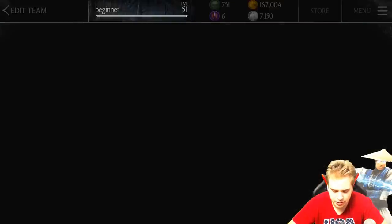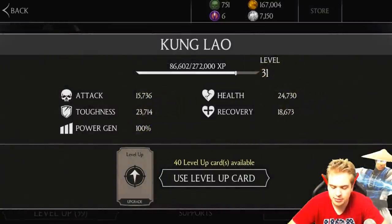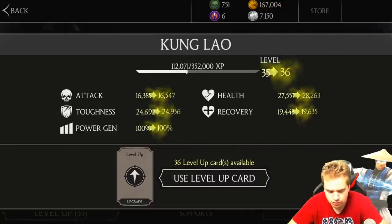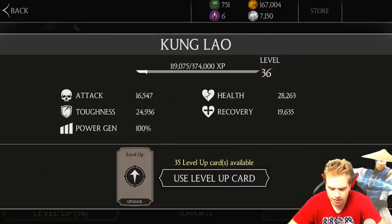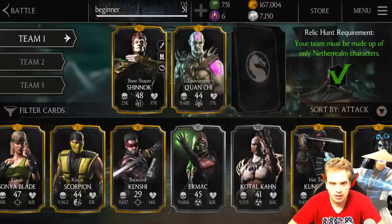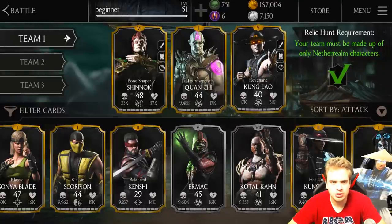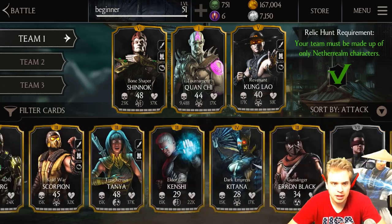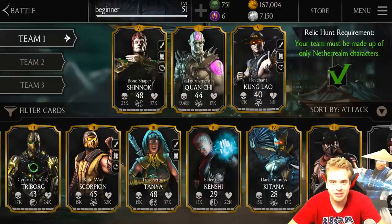I'll level up my Kun Lao a little bit - because he is high fusion, level ups are gonna do a lot of good for him. You need to fine-tune your team to the level when it's gonna be possible for you to defeat Jade Boss. I'm gonna get him to level 40 and then be ready to fight. Jade Boss is really OP, you want a really strong team. My Bone Shaper, Shinnok, and Revenant Kun Lao are gonna be great for dealing damage. Tournament Quan Chi is not gonna be as great for dealing damage, but he's gonna be great for reflecting damage.